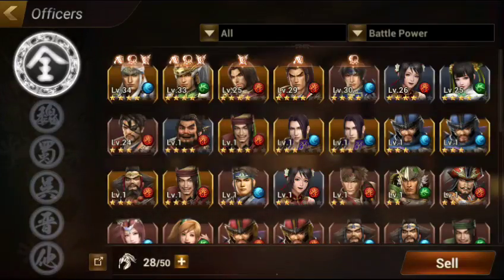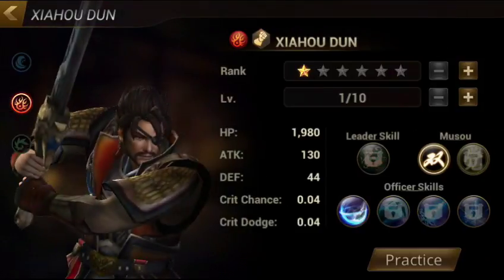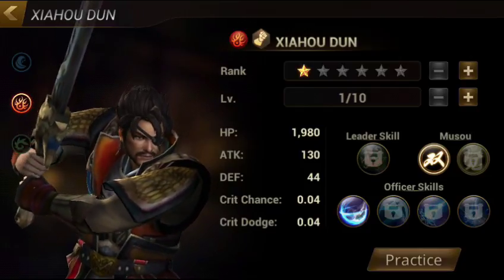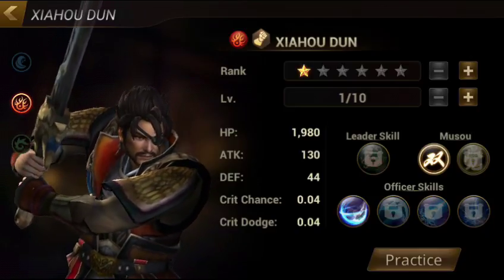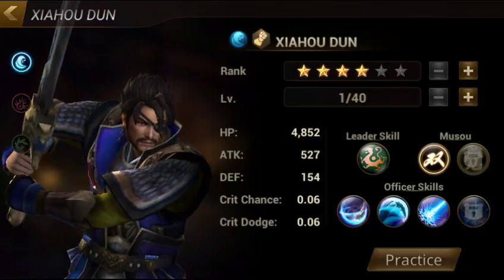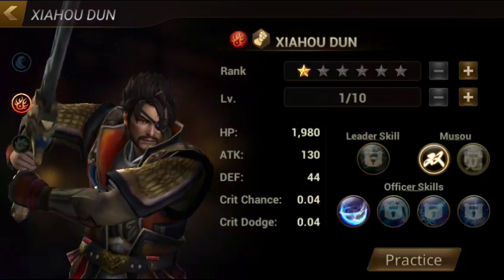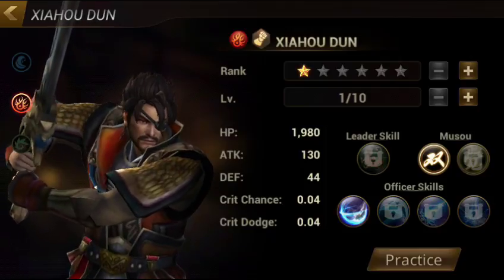As you can see, I have a lot of officers. What I've learned is that on the main page, if you just close this and click the officer's name, you can actually go and see the officer's stats. Right now I have this red Xiaohudun. For Wei characters, their natural element is blue. For Wu characters, their natural element is red. And for Shu characters, their natural element is green.